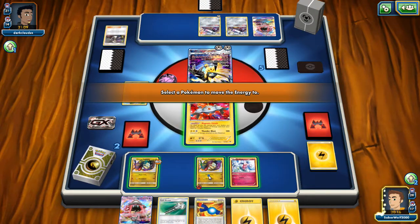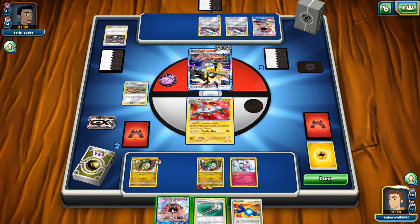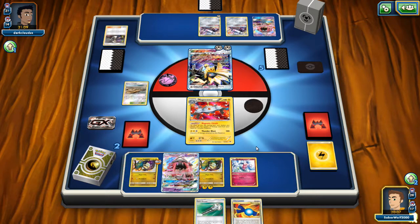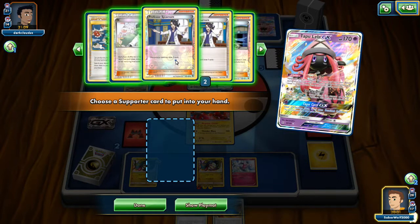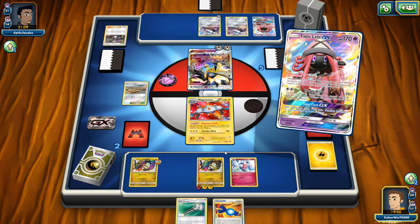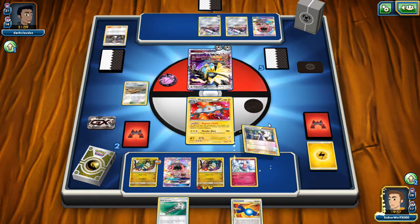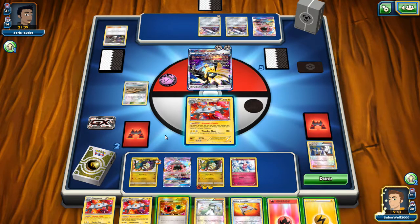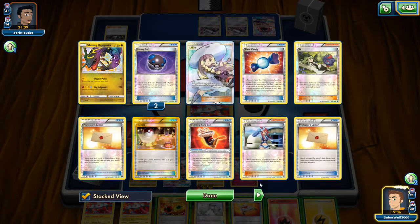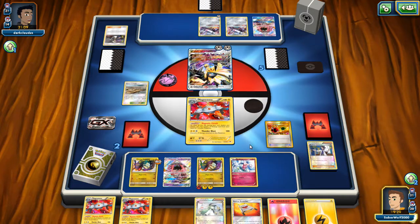What I'm gonna do here is attach the Lightning Energies to the Rayquaza — might as well, in case Magnezone is stuck and dies. I need to have my attacker ready. I'm hoping to see the Float Stone when I use Juniper via Tapu Lele. I drew seven new cards — I got two Energies and the Energy Retrieval. I have enough Energies in the discard to grab, so yeah — it is game here.